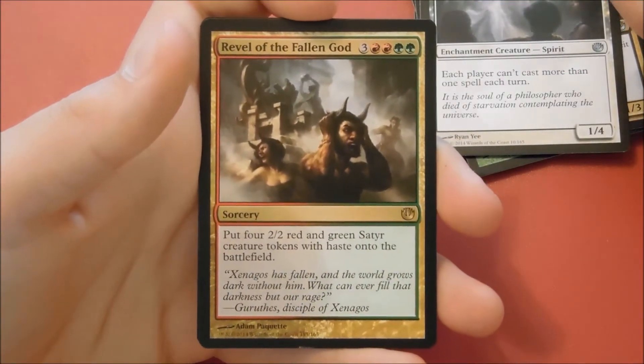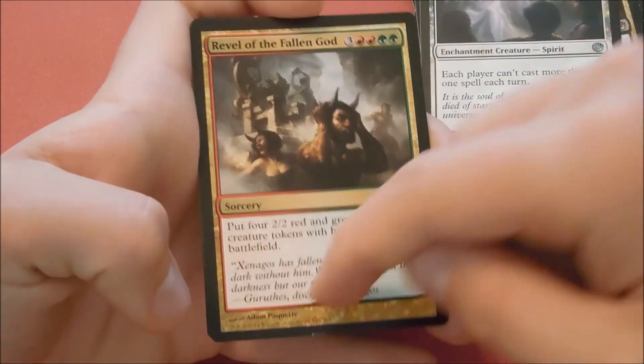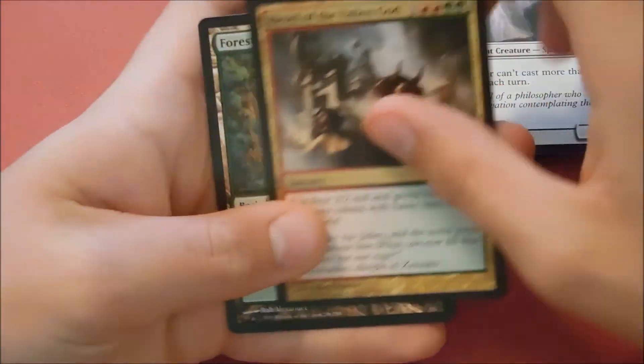Three colors, two red, two green — put four 2/2 red and green satyr creature tokens with haste onto the battlefield. And the bottom of it is a bit nicked up, which is unfortunate.